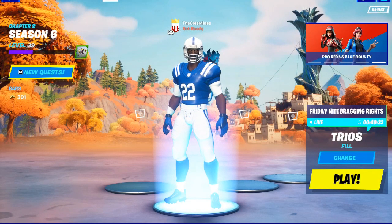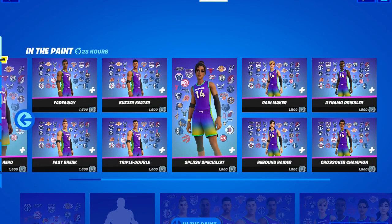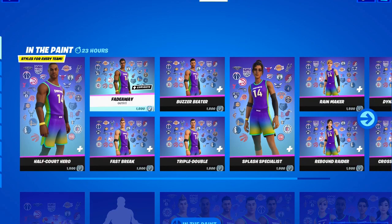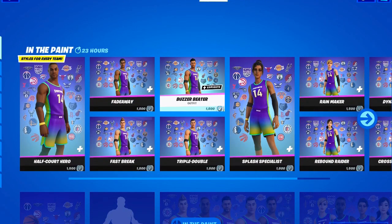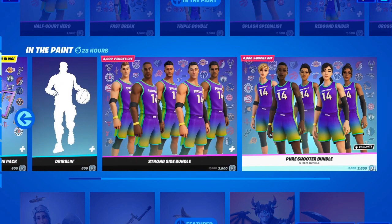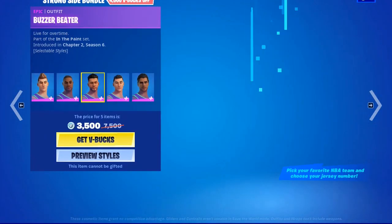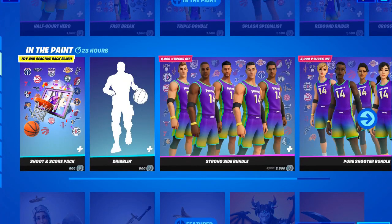The NBA has finally released the items in the item shop, so let's go ahead and take a look at what's in there. It looks like we can choose from one of many characters, and it's going to be available for the next 23 hours. I'll probably end up picking up one of these players and then the dribble moves. You can buy these for $3,500 B-Bucks.